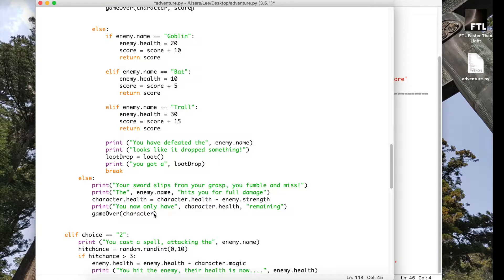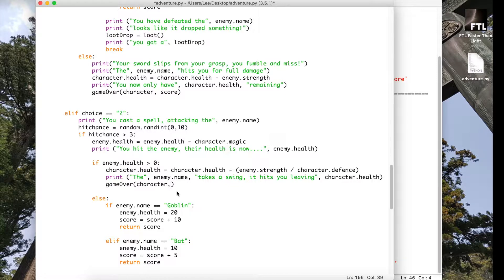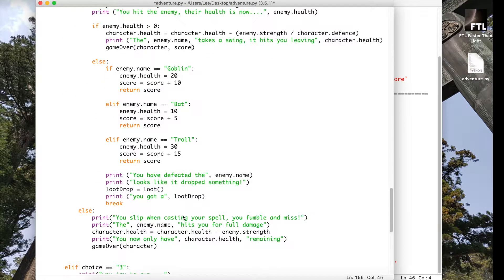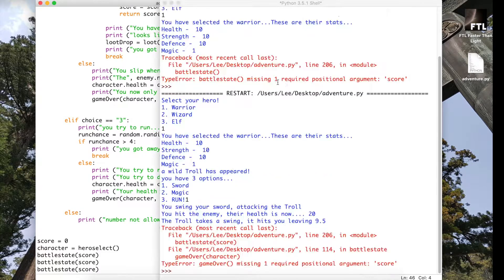Carefully going back through the code, we should be adding score to four — actually five — game over function calls. There's the third one, the fourth one, and the fifth one. I'm adding score as a comma-separated argument each time. It's always good to test these things and make sure they work.